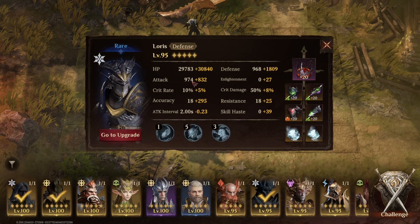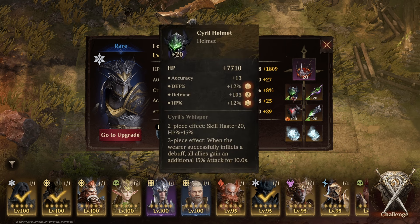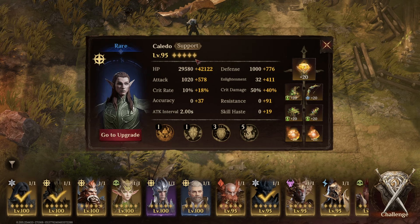The actual tank I'm using for this team is Loris, the rare from the ice element. He has his skills upgraded and is built as any tank would be — with a good amount of HP and defense, plus enough accuracy to place the attack penalty on his ultimate skill. For artifacts I'm wearing the Cyril set to grant attack up to the rest of my team every time he uses an ultimate skill, and he's wearing the Crown of the Unclean artifact to get a little more uptime on the defense penalty throughout the fight.